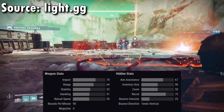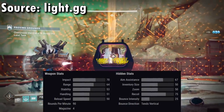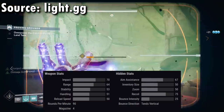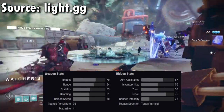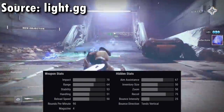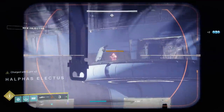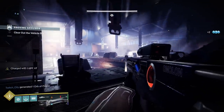This is a 90 rounds per minute adaptive frame archetype — same archetype as the Adored, the Beloved, and the Eye of Soul. Looking more closely at the stats, this weapon boasts very high base range: 64, which is quite a bit higher than most other adaptive frames. The Adored has 55, the Eye of Soul also has 55, so getting 10 more range is nothing to scoff at.